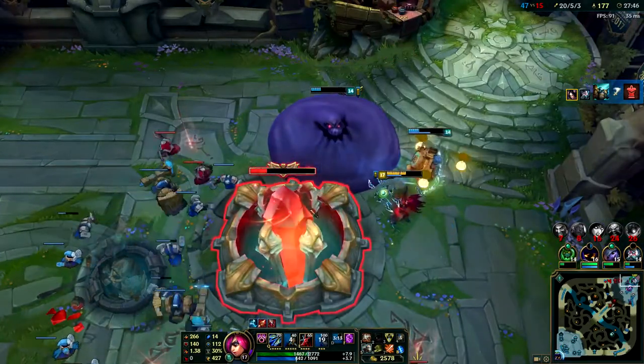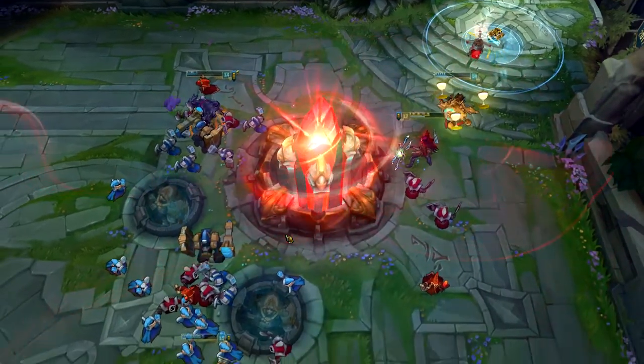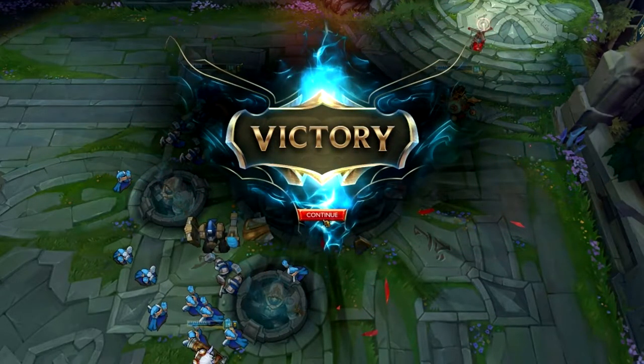One thing I could have done in the mid game was really ping Baron a bit harder for my team so they got the picture. Everyone thinks differently - Tristana might have been thinking yeah, I want to group bot to end here, but I'm thinking I've got TP, go straight for Baron. Anyway, let me give you tips for the Illaoi matchup.